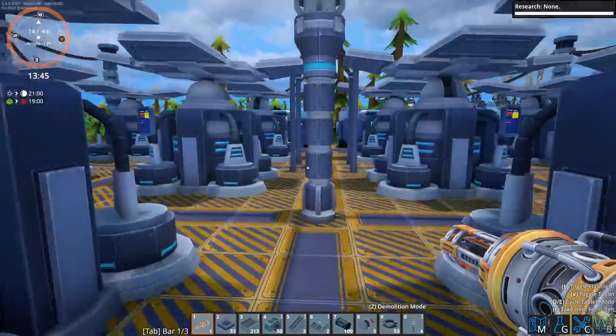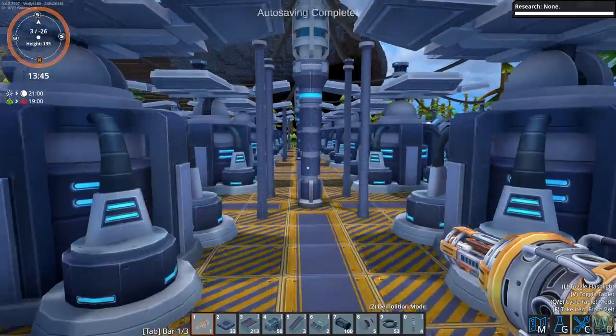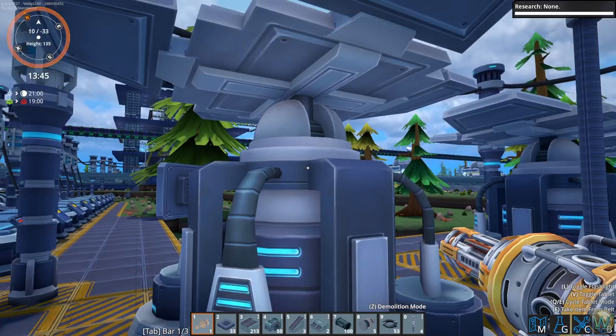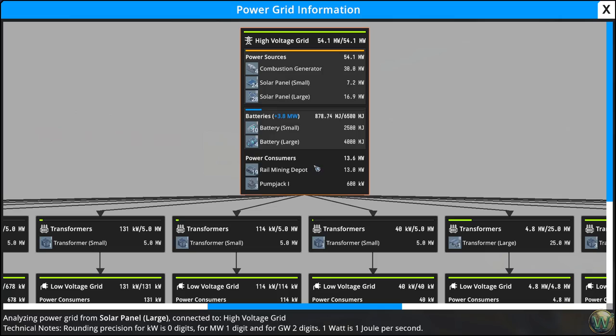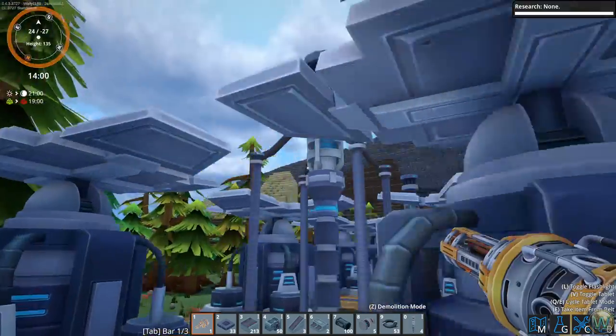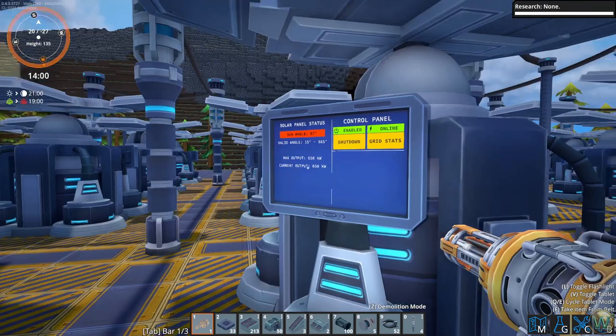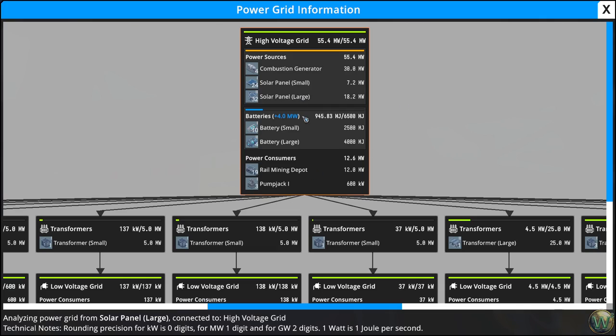I think everybody's hooked up now. We added 20, and we had 12 first, so I should see 32 on the grid now. I'm missing four somewhere — oh, this one isn't connected to the grid. There we go — 32 large solar panels. We can also do some batteries, and they're absorbing some charge. Right now we're producing a little more power than we need, but as soon as night hits we're going to be dead again.